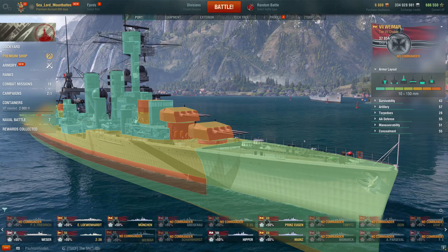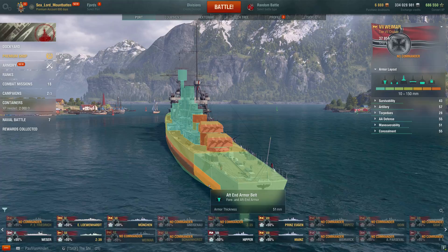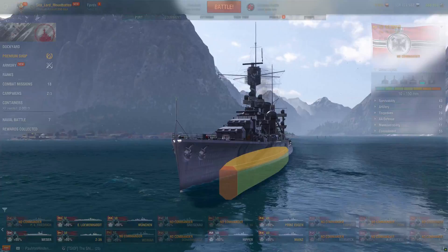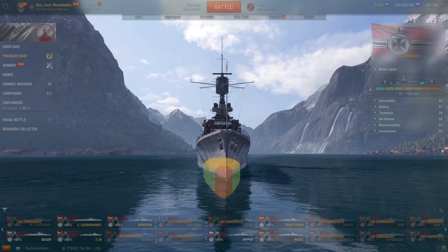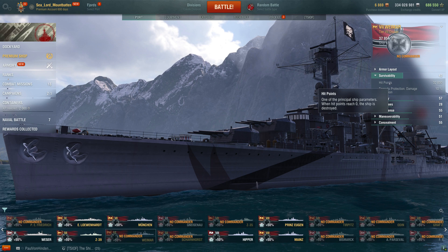For the armor layout — it's a York, so no surprise there. We've got a 16mm bow, a 25mm upper deck plating, a 16mm stern, a 51mm strip on the stern, an 80mm armor belt, and no special strips on the front of the ship. There's her citadel — it's kind of up out of the water, but it does have this slanted 30mm plate, so it'll be a little difficult for cruisers to citadel you. Anything with large guns will, of course, just go right through that.